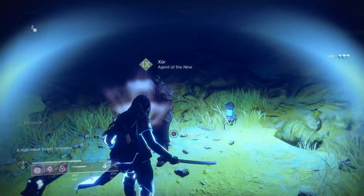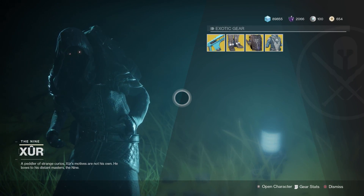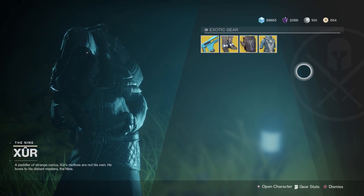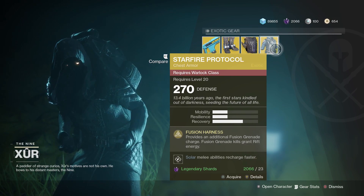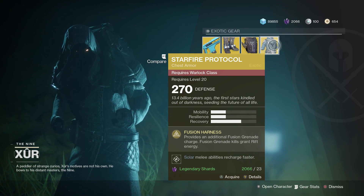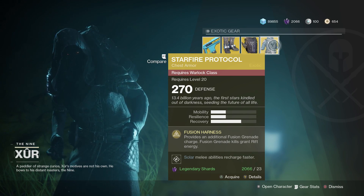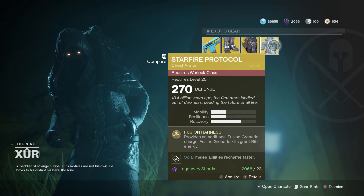Good old tentacle face, what have you got? This week isn't too bad, for one thing anyway. Let's start things off with the Starfire Protocol for the Warlock. It has a fairly decent perk: Fusion Harness. Provides an additional Fusion Grenade charge and Fusion Grenade kills grant Rift energy.